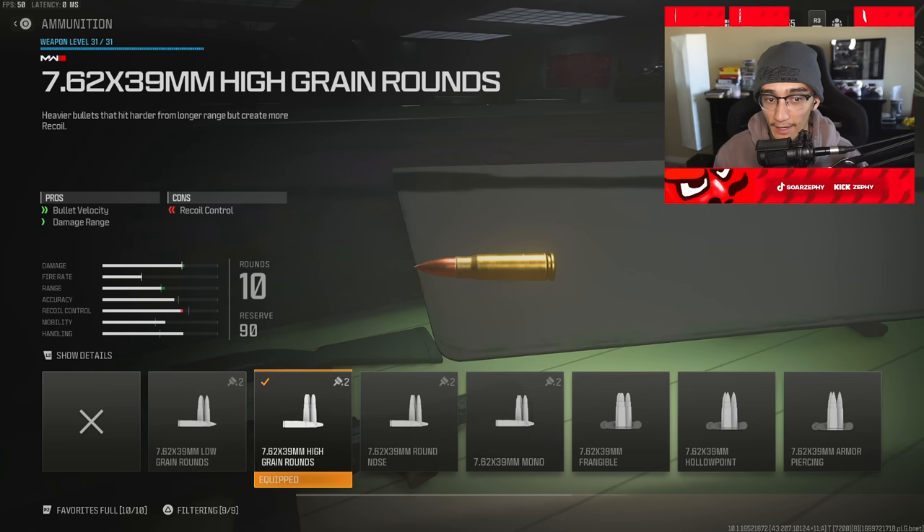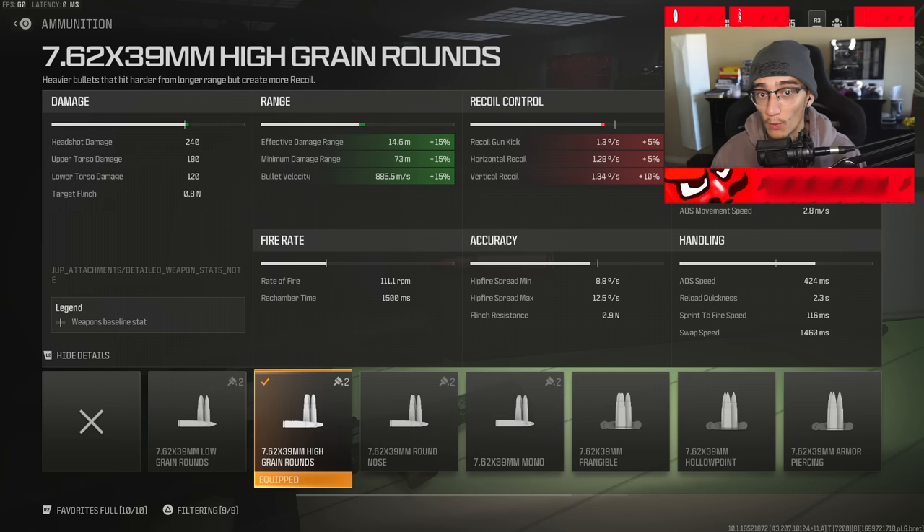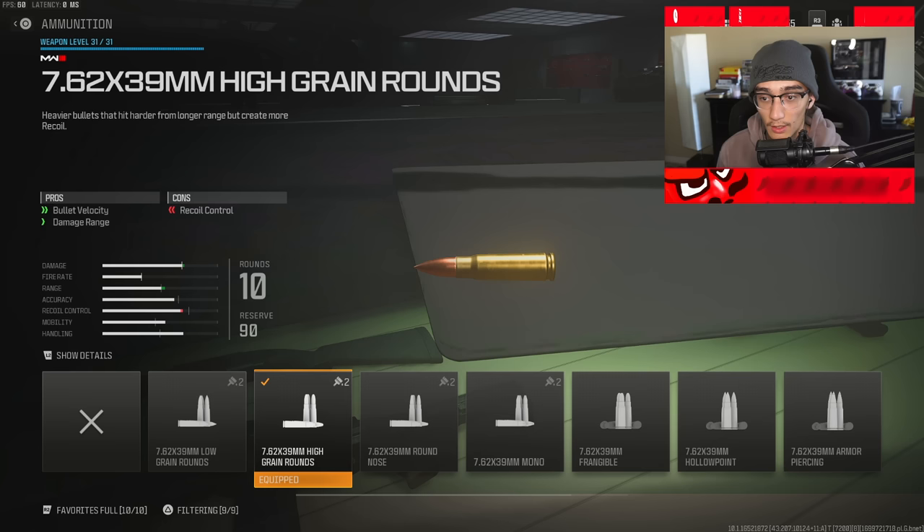Your fifth attachment for my personal favorite class setup is the high grain rounds. This increases your damage but does not take away from your ADS speed, so you can still play very aggressively and you will not get as many hit markers. This class setup is also good for Search and Destroy and aggressive play styles in modes like Hardpoint or Domination, allowing you to play aggressive with a very fast ADS time while being able to get a one-shot.